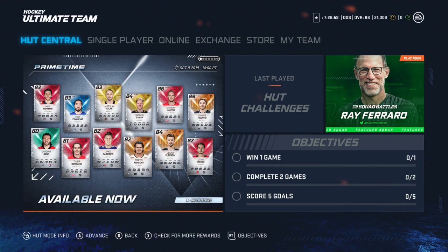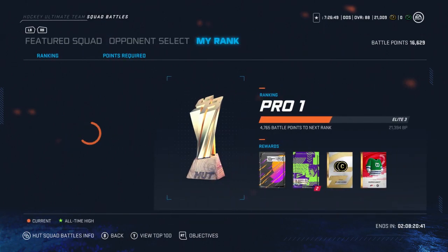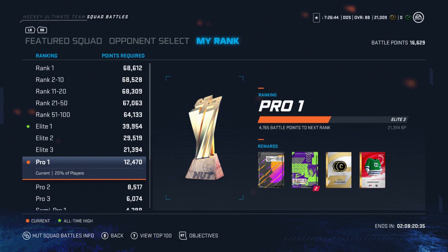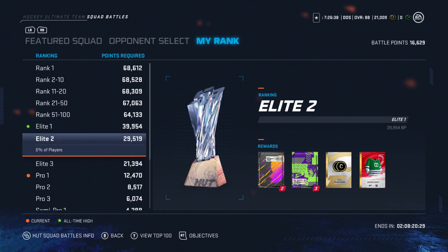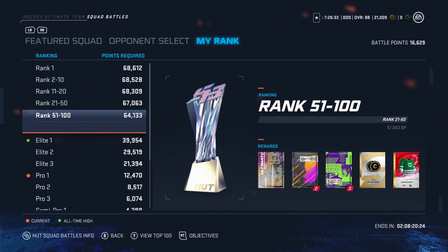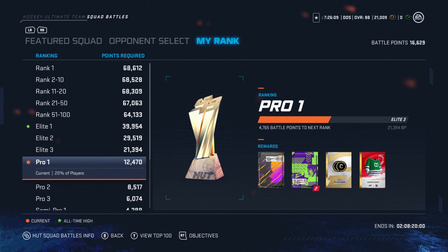The main way, and by far the best way I've found to make coin in HUT this year, is Squad Battles. I know some people don't like playing against the computer, but it is by far the best way to make coin. If you come over to your rank, I'm at Pro 1 right now, and that's already a guaranteed 12,500 coins. I didn't play a single Squad Battles game all weekend — I was playing HUT Champions.